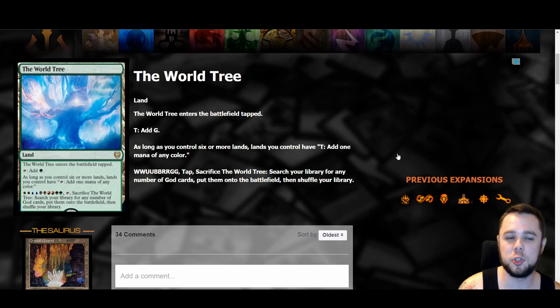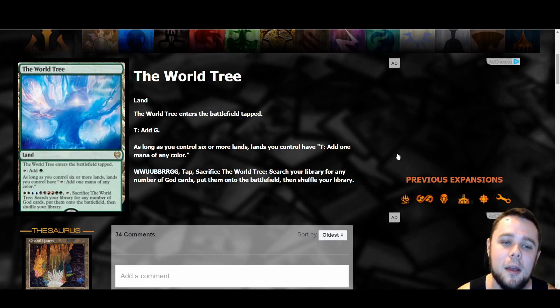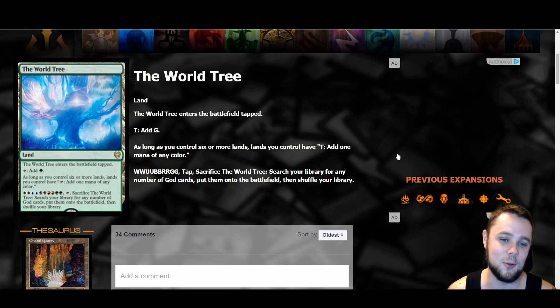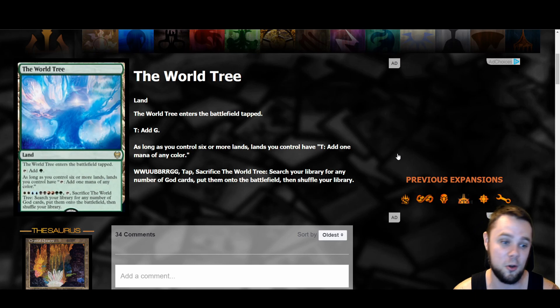Last card for today — The World Tree is a non-legendary land, which feels like a flavor fail for a card called The World Tree. Tap it to add green. As long as you control six or more lands, all lands you control can tap to add one mana of any color. Pay ten mana and sacrifice it to search your library for any number of god cards and put them on the battlefield. For standard, there just aren't enough gods to make this worth playing — it's super janky. But it works really well with Golos and all the other gods in Historic, so there's potential there, just not in standard. When you have a card called The World Tree, it's gotta be legendary — come on.